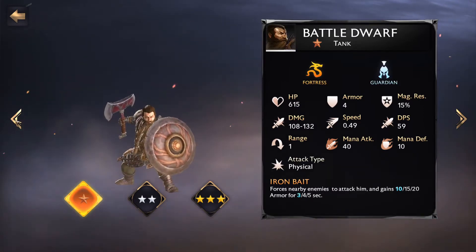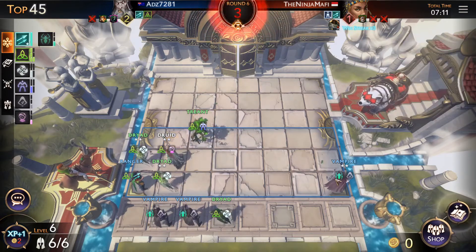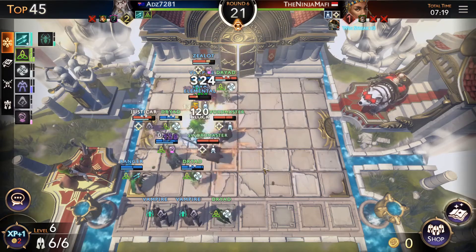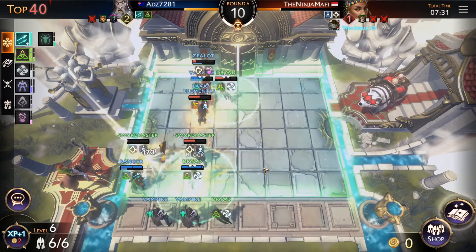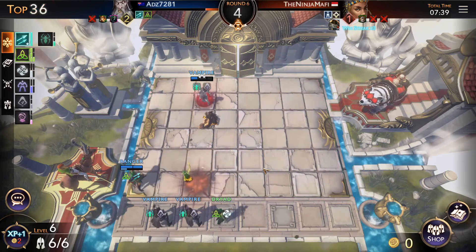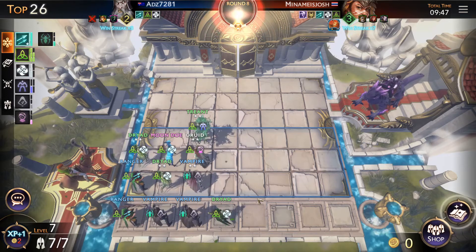We'll jump into some gameplay footage where you can see I'm positioning my units with the goal of putting my tank in front to take the brunt of the opponent's attack, and also protecting my Archery unit so the Hunter gets his buff. Healers go down the back to support, and in some instances I'll drop a tank back so that if units jump the front line, there's a tank to draw aggro away from the more vulnerable units. Positioning is a very key aspect.